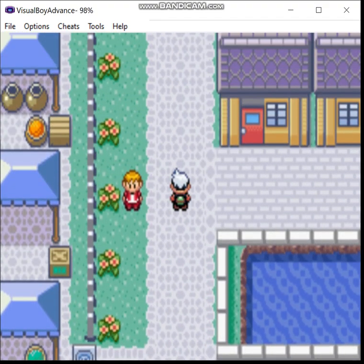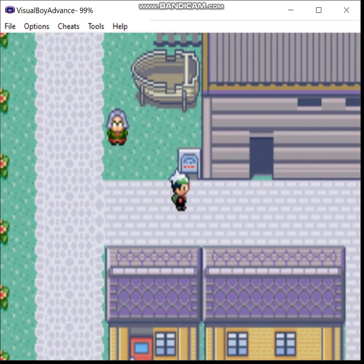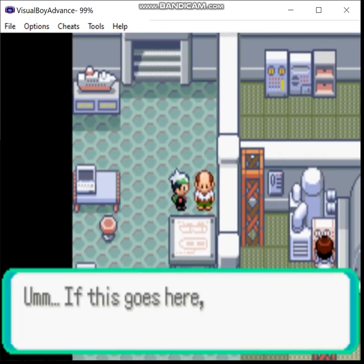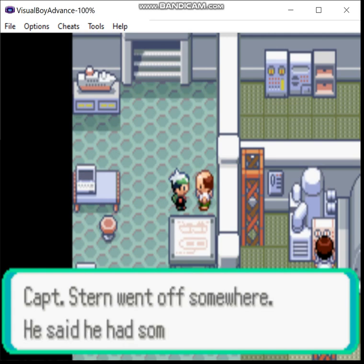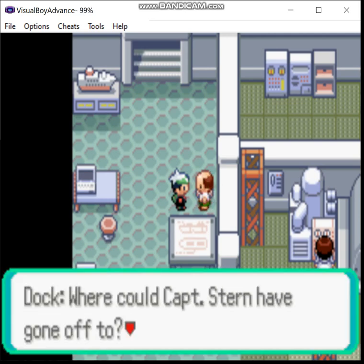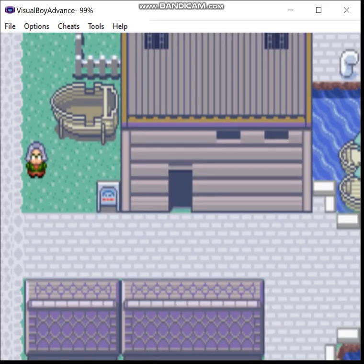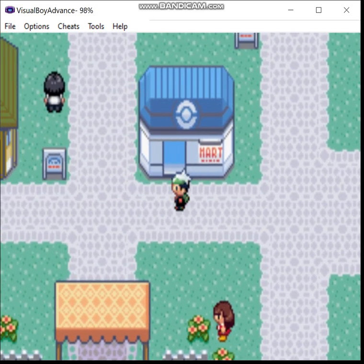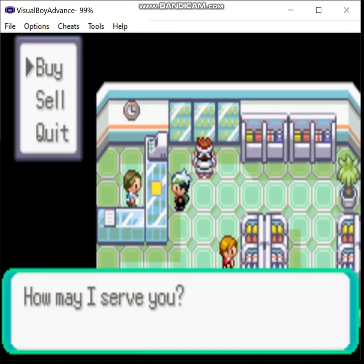And we made it to Slateport City! Fun fact: the real-life city that Slateport City is based on is Nagasaki. In our timeline, this city has seen some shit, let's just say that. So, first things first, we're gonna sell off our loot.